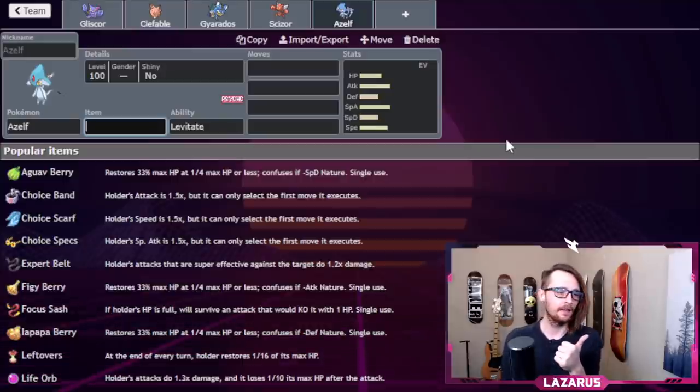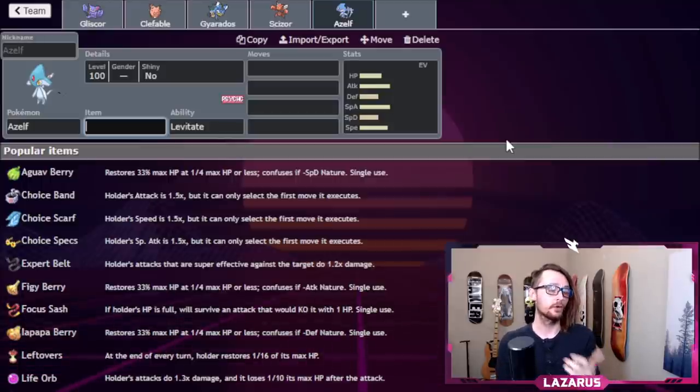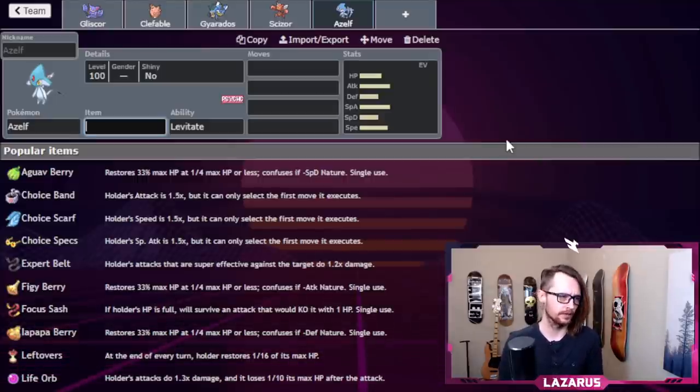Fighting-type attacks just don't do anything to this team. Azelf provides good coverage; its main weaknesses are Bug, Dark, and Ghost — usually special attacks like Shadow Ball, Dark Pulse, and U-turn or Megahorn. Clefable walls those well. Azelf can lead, U-turn out, scout what your opponent is doing, Taunt, and be a late-game revenge sweeper. It provides much-needed speed control while keeping them guessing in team preview.